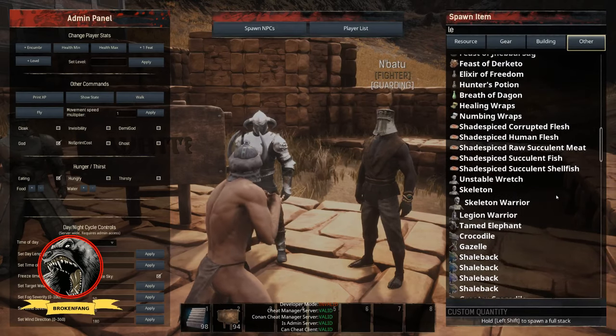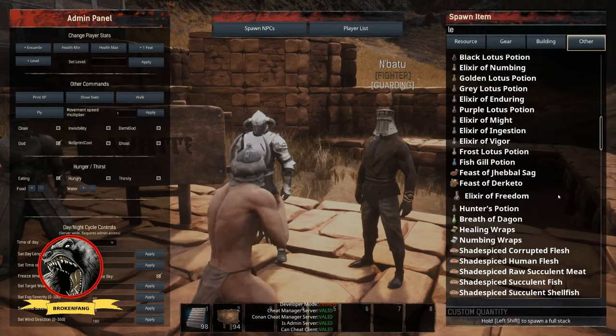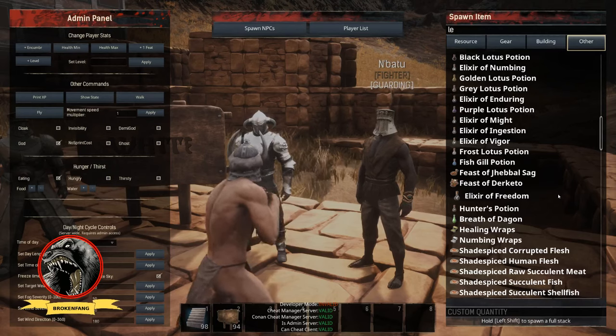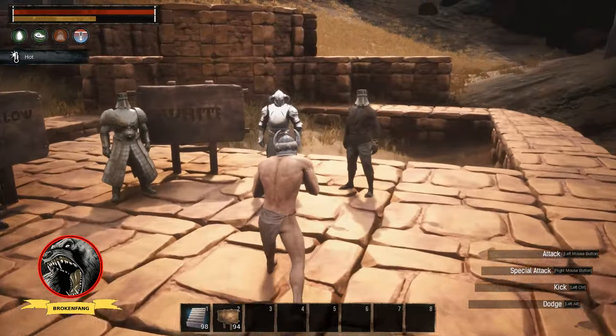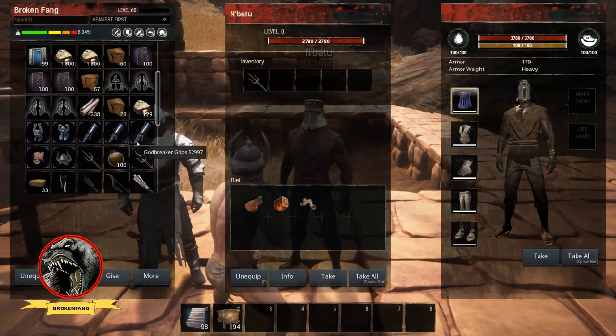Even though technically as players we're not usually in the admin panel, it kind of speaks to attention to detail — mastering your craft. And this is kind of the second part of this dye system. Did I summon the set yet? Let me go back to the admin panel.